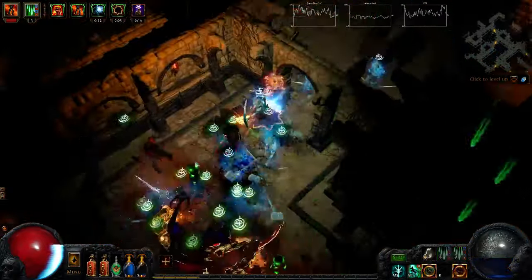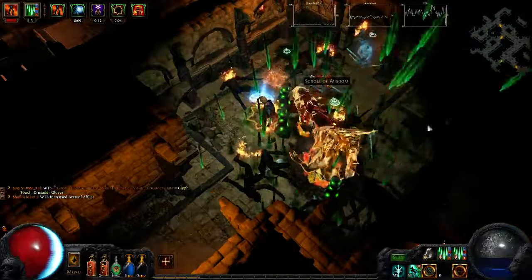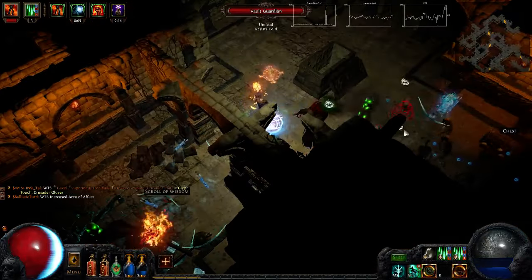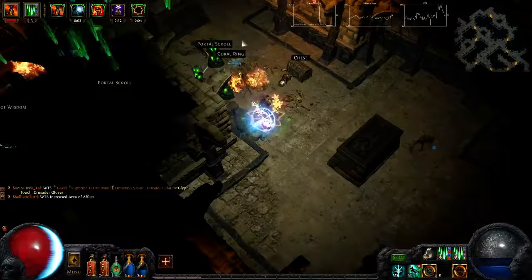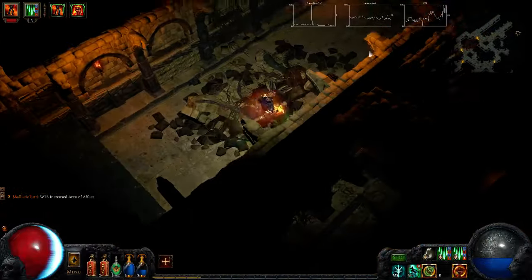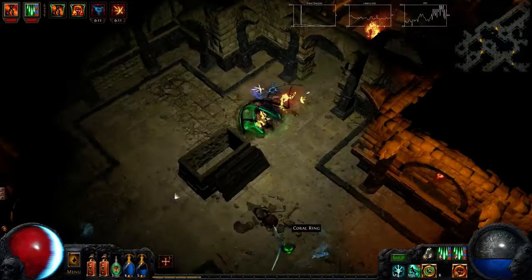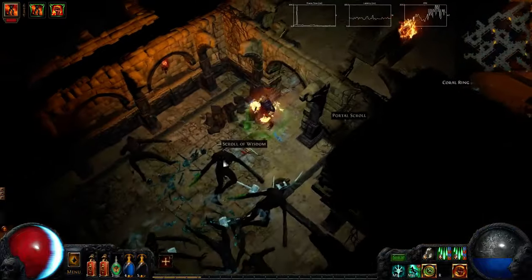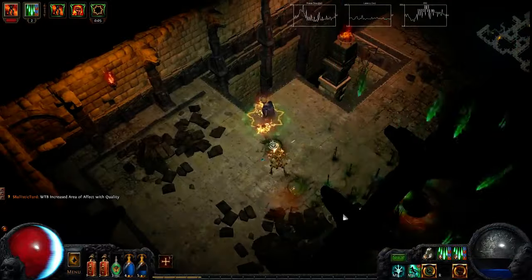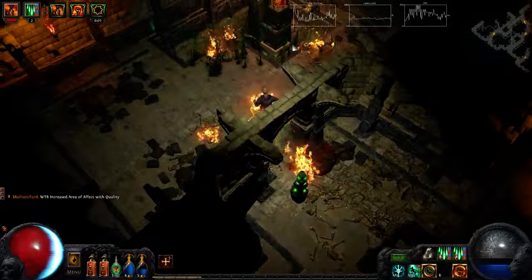Alright, big group in here. My mana is spent. Okay, so moving on in here. It'd be good if we can find a really big room with lots of mobs. At the moment we don't have many mobs at all.